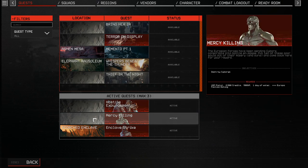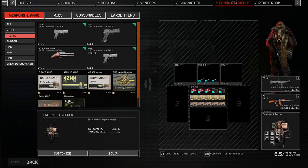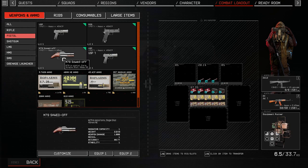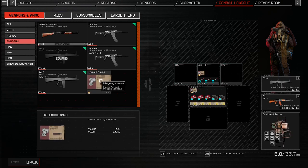Going in without the M79 — I don't think I need it for my targets. I'll be going in with the shotgun, the AA-12, and the ever-reliable AK — AK-47, whatever they call it. I'm going to grab a bit more ammo for the shotgun. Can never be too safe.